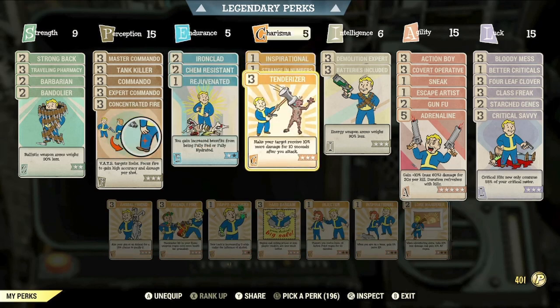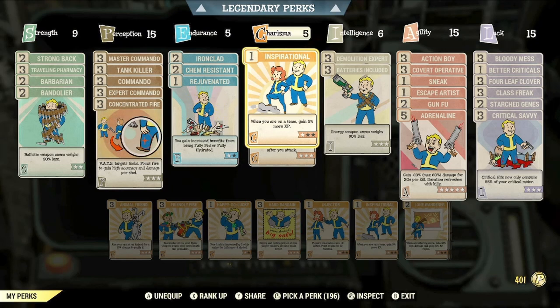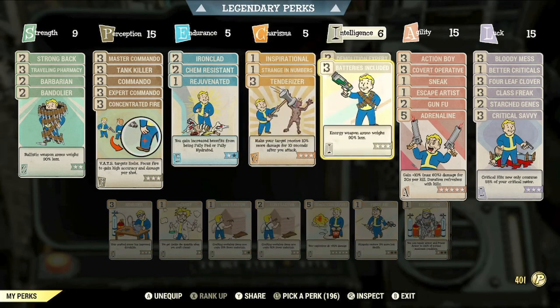In the Charisma category we have: max rank of Tenderizer so that you make your target receive 10% more damage for 10 seconds after you attack; Strange in Numbers so that positive mutation effects are 25% stronger if teammates are mutated too; and lastly Rank 1 of Inspirational so that when you're on a team you gain 5% extra XP.